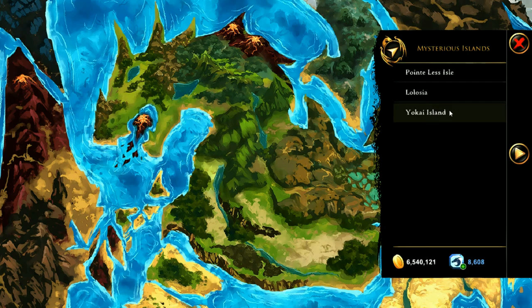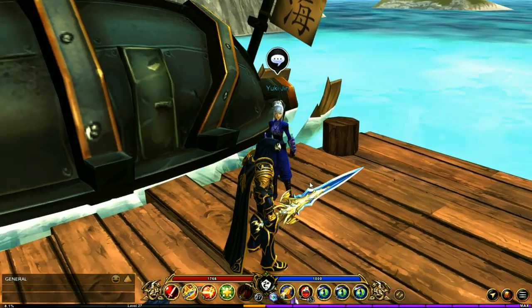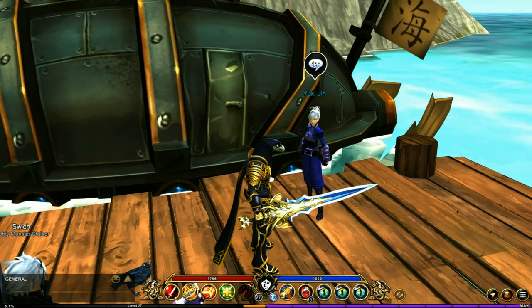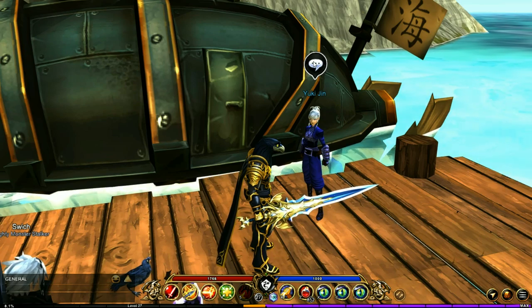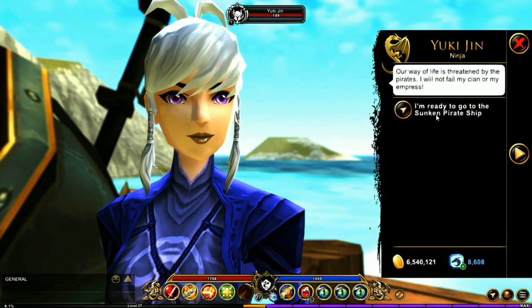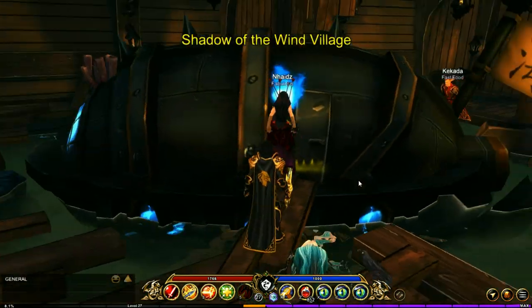Let's get started. You'll need to travel to Yokai Island, and then in the village you're going to want to run down to where the docks are and talk to this person here. You need to do most of the quests in this area to get access to this stage of the quests. You're going to have this little option right here, so make sure you take that and you're going to be back in this familiar place.